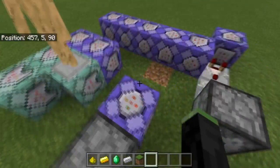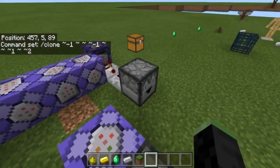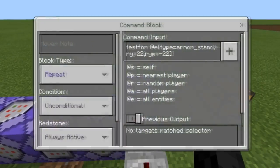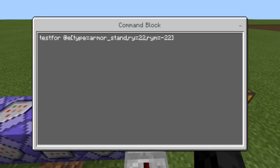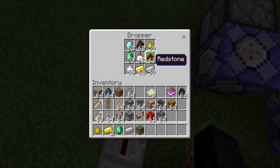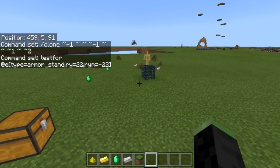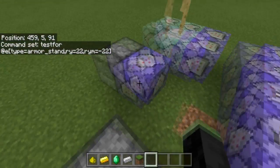Whenever they live in here, this is just a clone — this clone is cloning that one. And then this one over here is testing for the armor stand that's looking at 22 RYM and negative 22. So whenever that happens, it'll dispense one of these items. It's a dropper, so technically you can have every single item in the game, including a spawn egg. So if you wanted to, you could have spawn eggs in there. It's just a random spawner, so it's pretty cool.